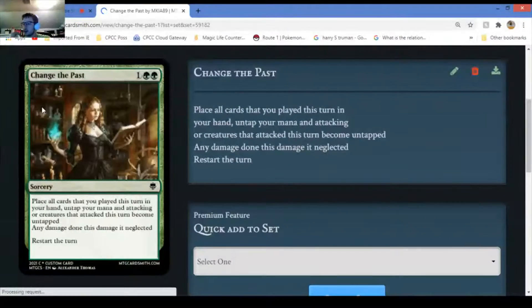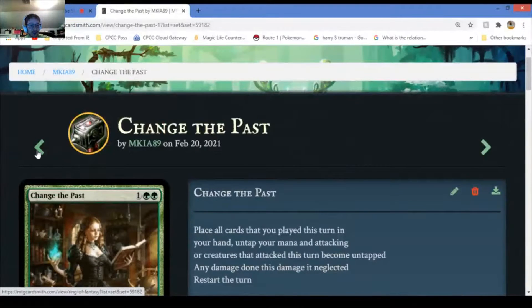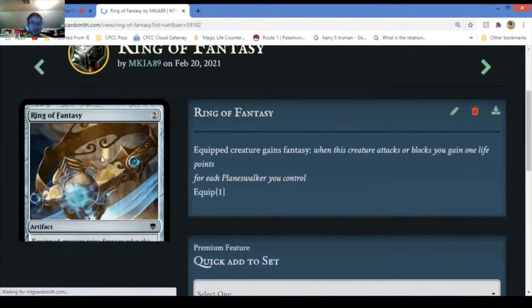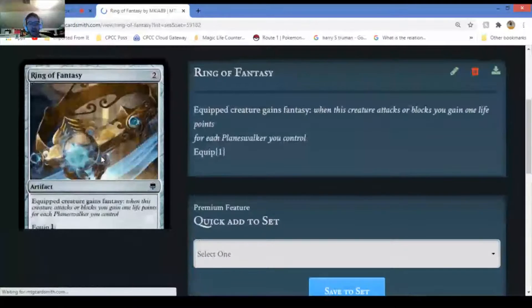Change the Past - you basically restart your turn. Whatever you played that turn, you put it back into your hand and untap all your mana. Any damage done that turn would be affected, but it does not affect your opponents. So if your opponent happened to block, their creatures are still tapped. It restarts your turn but not your opponent's turn.